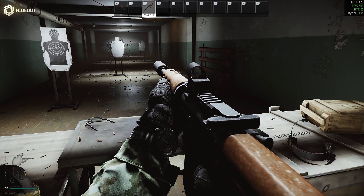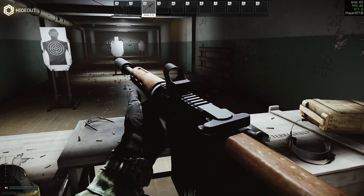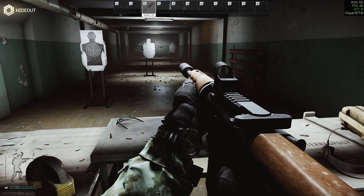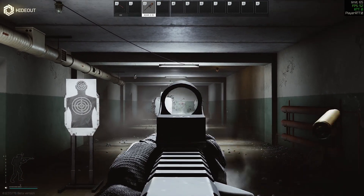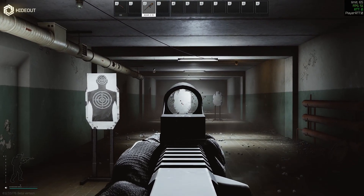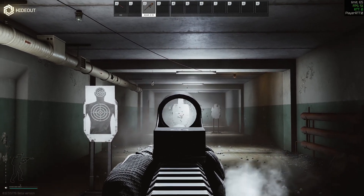Hi there players, in today's video I would like to show you the Echo build Idar Silence. For those who just start their adventure with Tarkov, it's a very nice weapon. You can buy it cheaply for almost 90,000 rubles and it teaches you how to tap, how to shoot, how to aim. I really like it and I use it till today.